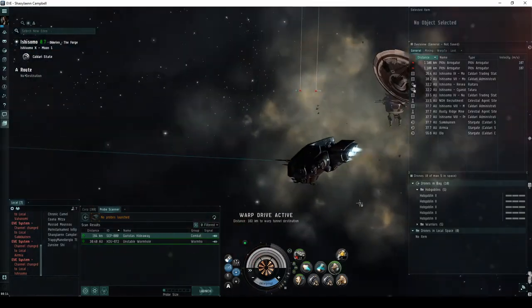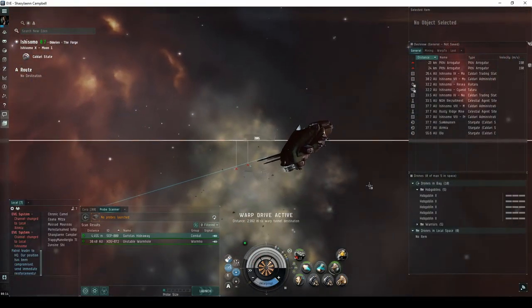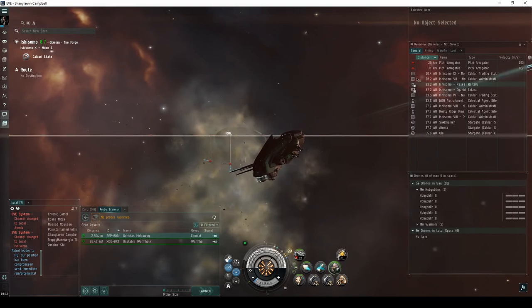So if you're a new Caldari pilot looking to make some quick ISK, fly around from system to system looking for the Garista's Hideaway.